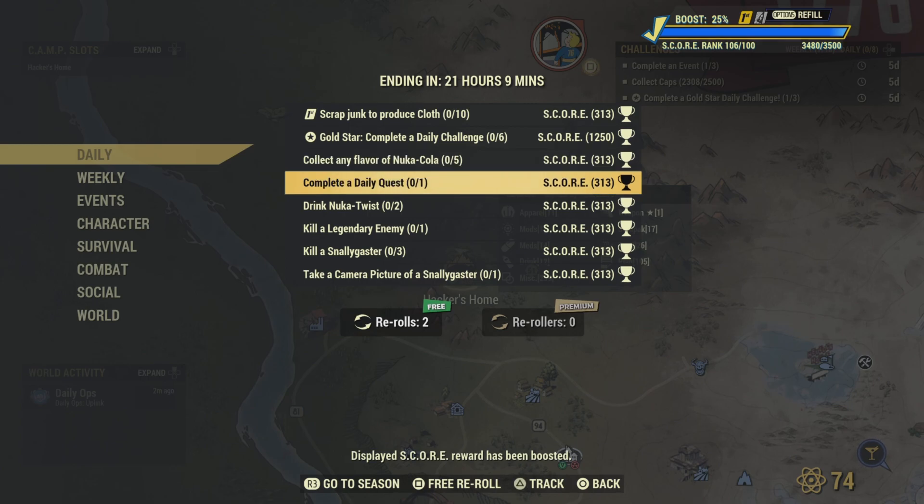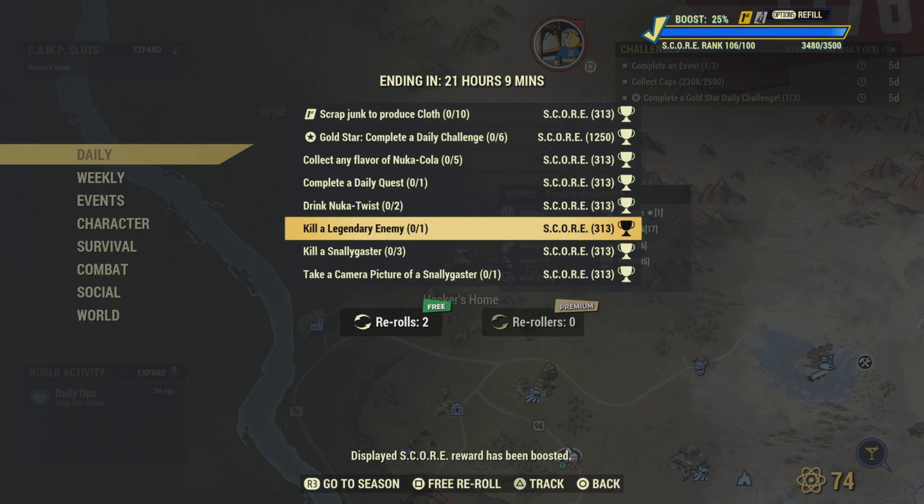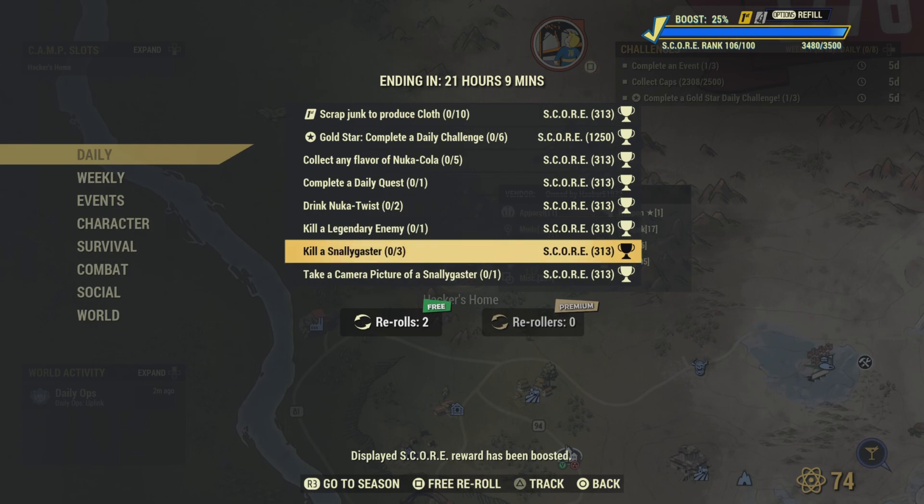Complete a daily quest. Drink two Nuka Twists — once again, you can go down to Nuka World. Kill a legendary enemy — you can find legendary enemies in different events, go ahead and kill one and that challenge will be completed. Kill three Snattergashes — just go on down to the train yard, the deflated train yard there just east of Watoga. You'll get that.